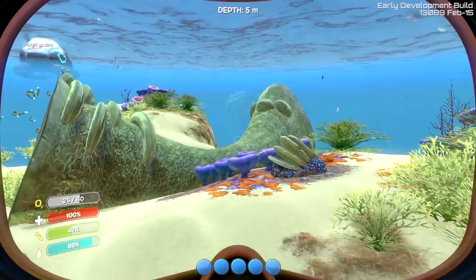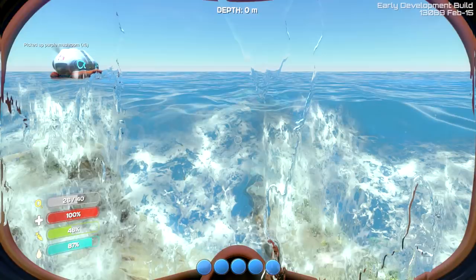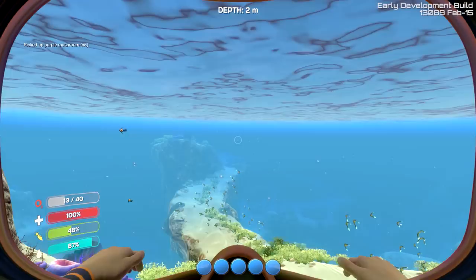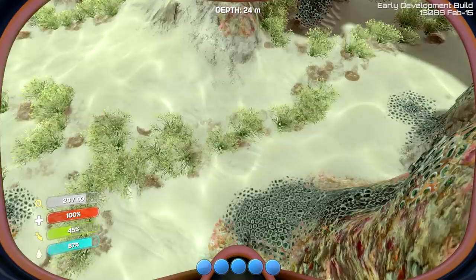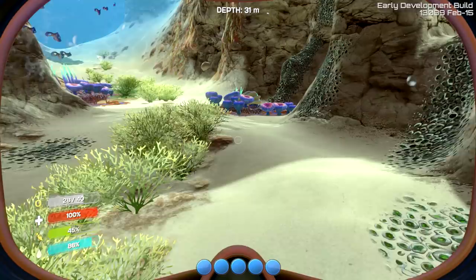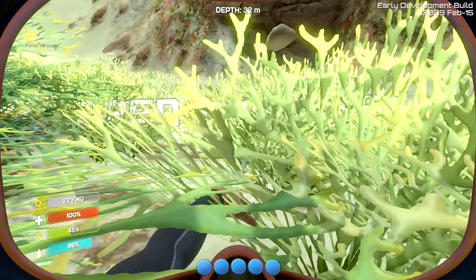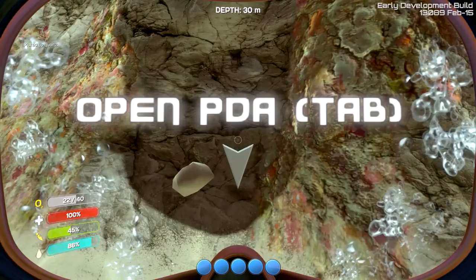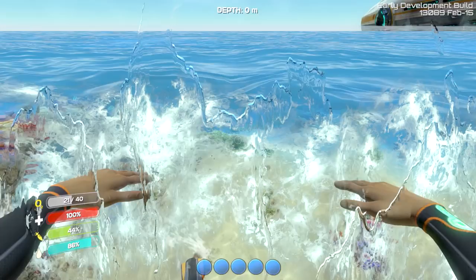It is a beautiful game, as you can see. The music, once that kicks in, is also very well done. The first thing we're going to want to do is start gathering some resources, as you would in pretty much any survival game. We're going to want to focus on food and water first. For food, we need salt. There's some quartz, and here's some limestone. We're going to want to break that, because that's where we get mineral materials, like emery, which we'll need for a knife.